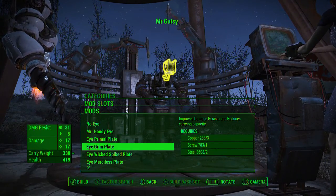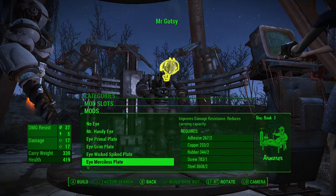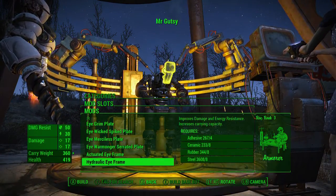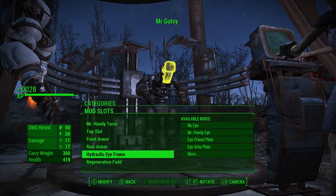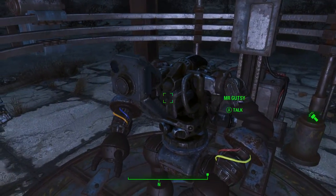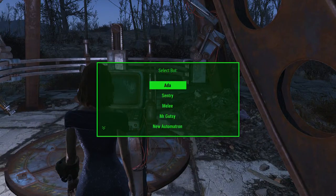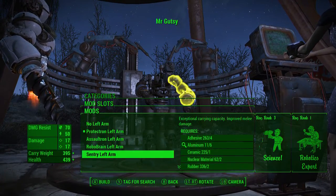Hacking mod, regeneration - I'm gonna have him heal me if I need it. Middle center slot - Mr. Handy eye, primal eye, grim eye, wicked plate, merciless, warmonger, serrated, actuated iframe, hydraulic iframe. Let's go with the hydraulic iframe and see how he looks now. This unit is currently remaining in factory default mode.